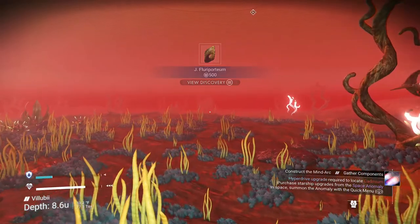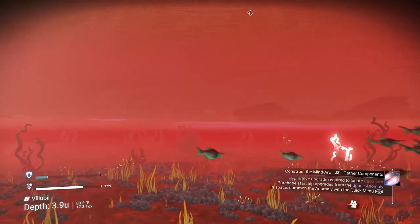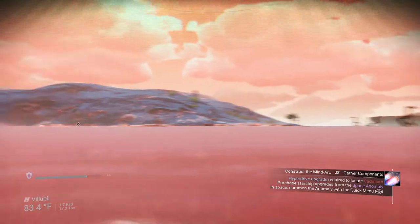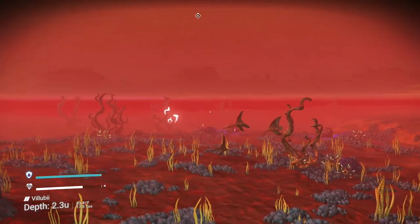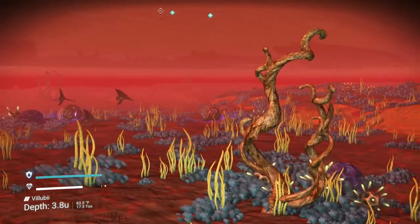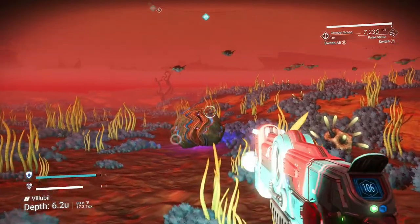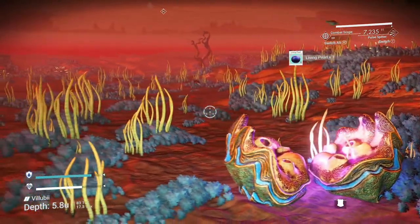My oxygen levels aren't that bad. Let's surface a little bit then. Yeah, I'm starting to think this won't be deep enough. Wait — ha ha, never mind. I have found them. And I don't need the Mining Beam because the Pulse Spitter will work just as well. And I'll pick up a Living Pearl. There we go.